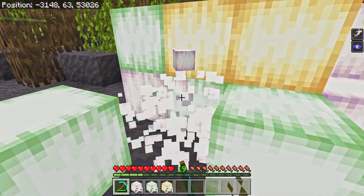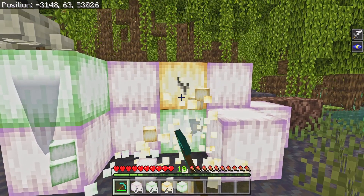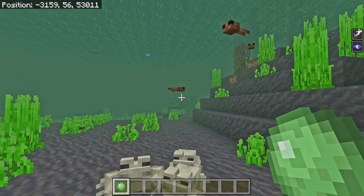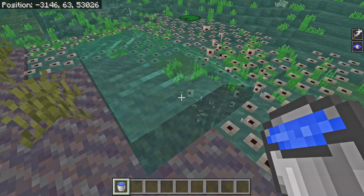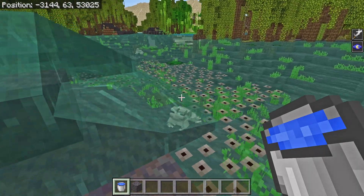Speaking of frogs, frog lights now have the correct breaking time and will drop the right blocks when broken by any tool. Tadpoles can now be lured using a slime ball, although in my testing my slime only seemed to be attracting the frogs. And finally, frog spawn now gets broken by flowing water — think of the children being flushed away!